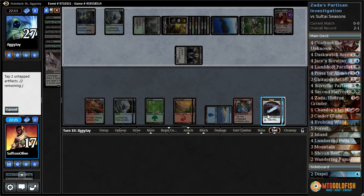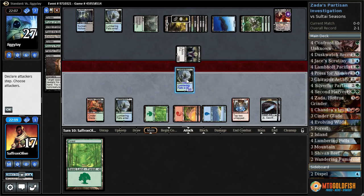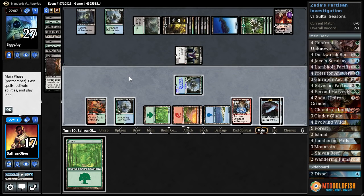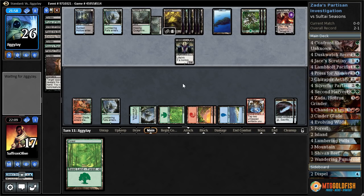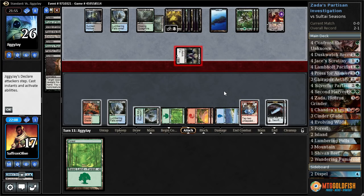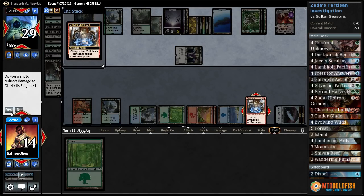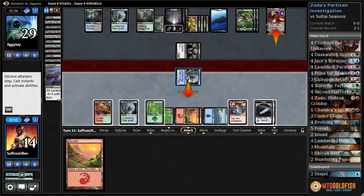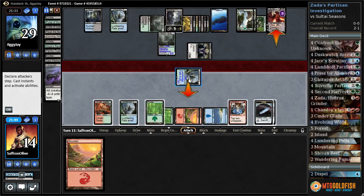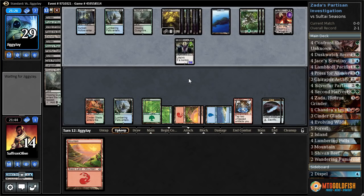Ping Ob Nixilis. Opponent discards. Fire up our Lumbering Falls, hit Ob Nixilis, and pass the turn. Draws a card, loses a life. Plays another land, goes to attacks, gets in for three. Dark Petition, passes. Ping Ob Nixilis. Play a forest, Lumbering Falls, tap Ob Nixilis. They're gonna activate a Hissing Quagmire and get a zombie.